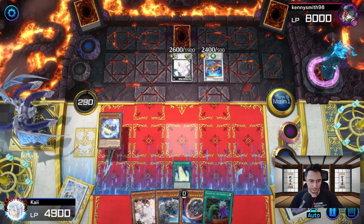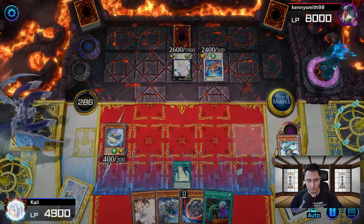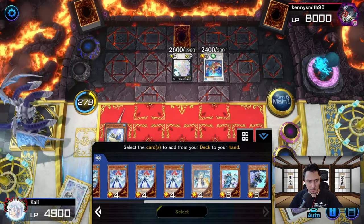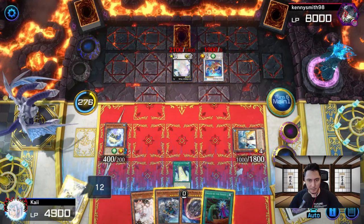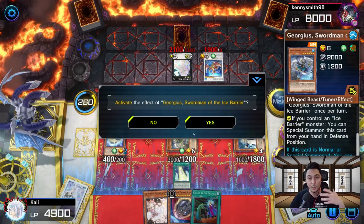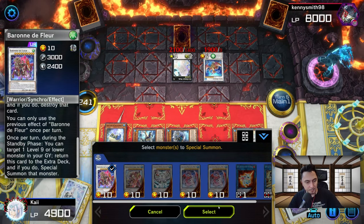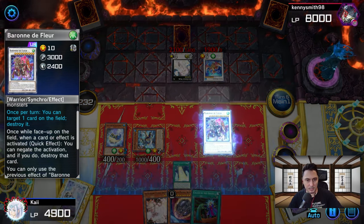We go Hexa — Hexa sends Mirror Mage to the graveyard. Mirror Mage brings Medallion to hand, then we use Medallion to bring Speaker to hand. We use Speaker to go into Baron the Flood — we have to, because we don't have Anemone for the proper setup. That goes into that and we go straight into Baron. Baron the Flood targets one card on the field and destroys it — we want to get rid of these monsters.